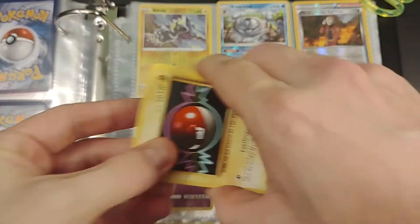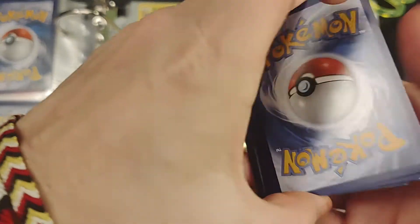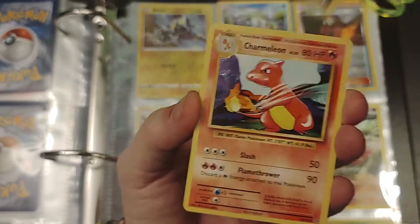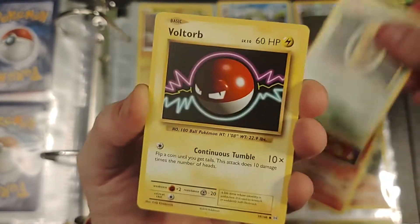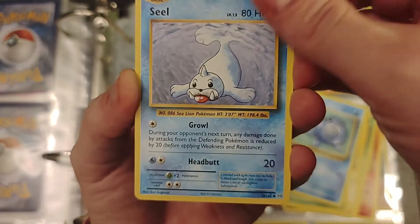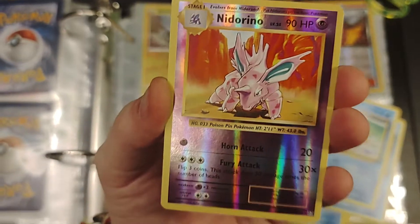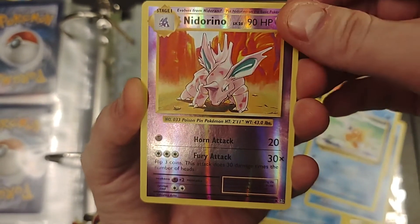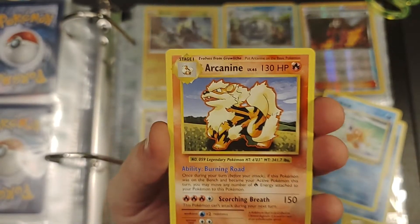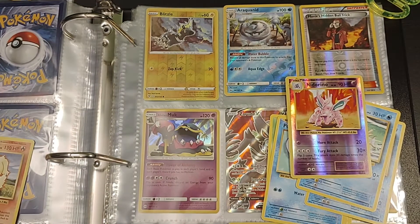We're down to the last one — let's get this Charizard, Blastoise, Gengar, Dragon Knight — any of them. Professor Oak, Caterpie, Kakuna, Voltorb, Tangela, Poliwag, Seel, Murkrow — ooh, reverse holo Nidorino. Oh! Ha ha ha — bull! So close, I thought it was freaking Arcanine!